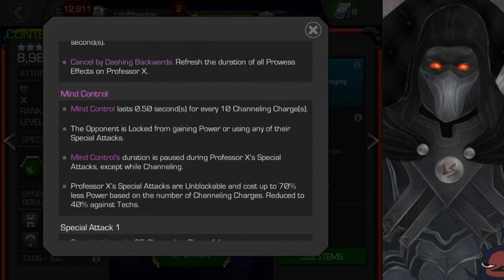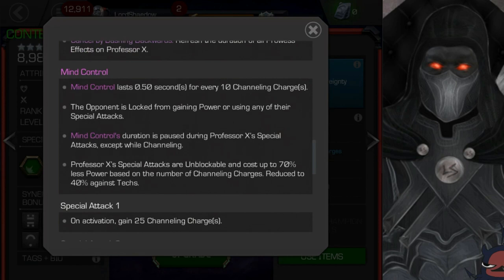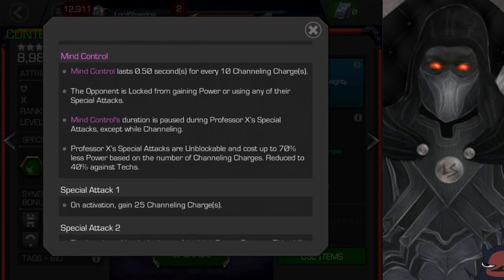Now here's that mind control we were talking about. It lasts 0.5 seconds for every 10 channeling charges, so that's why you want those charges. The opponent is locked from gaining power and cannot use any of their special attacks — so they can't gain power, and even if they have enough power for a special, they can't use it. That is sweet. Mind control duration is paused during Professor X's special attacks, except while channeling. His special attacks are unblockable and cost up to 70% less power based on channeling charges, reduced to 40% against tech.